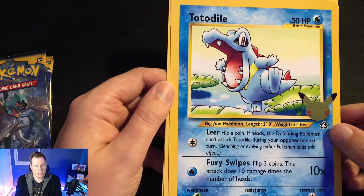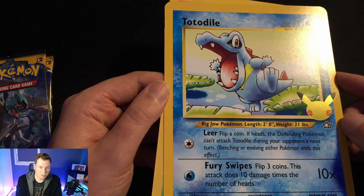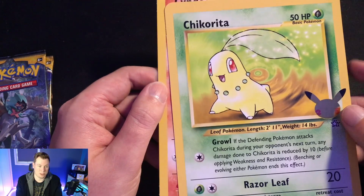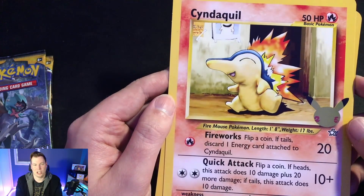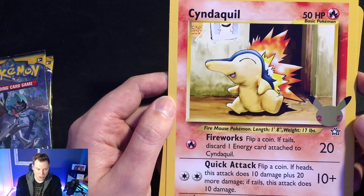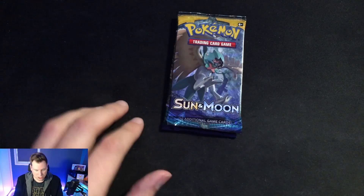So we've got our Totodile here, with a nice foil 25th anniversary logo on it. We've got our Chikorita — I mean, we love a Chikorita, let's be honest. But my personal favorite is Cyndaquil — look at this cheeky boy, look how cute that guy is, he's having a good time. I love me some Cyndaquil. I plan on actually getting frames for these and putting them on the wall behind me.